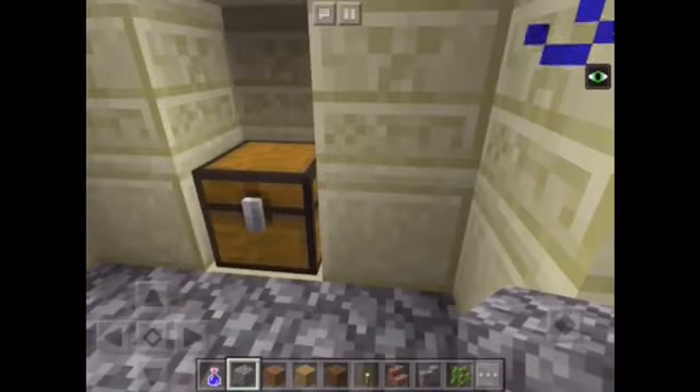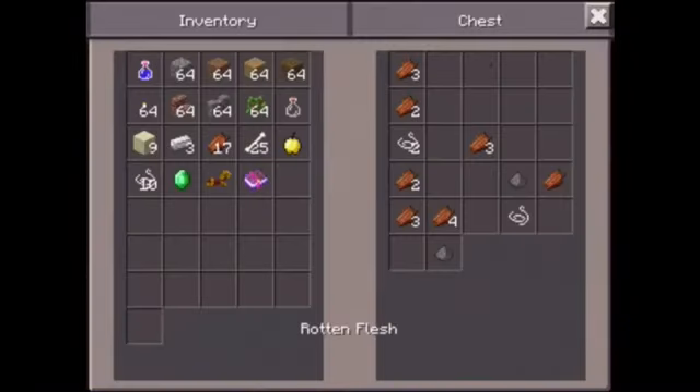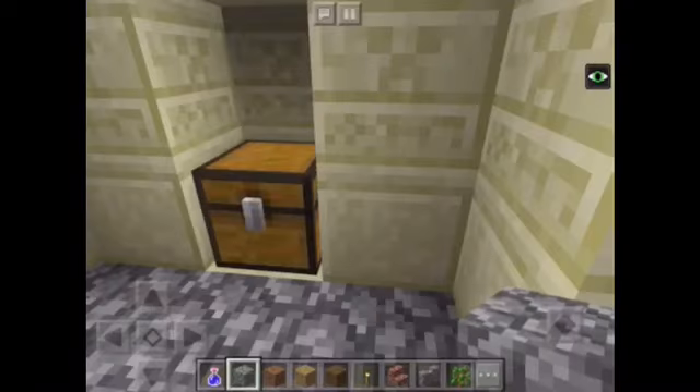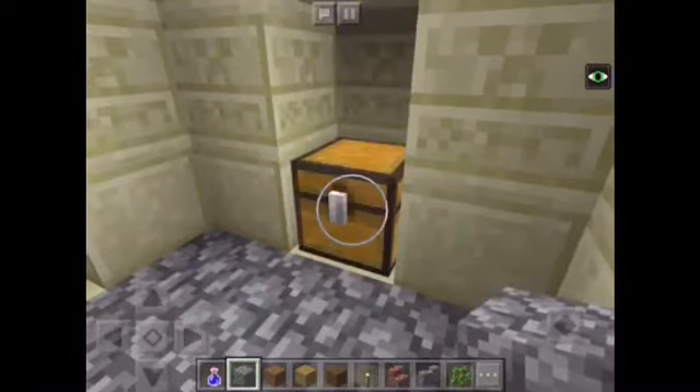And last chest: nineteen bits of rotten flesh, two pieces of string, two pieces of gunpowder, and another piece of string which makes three. Three pieces of string — that's why we've got to bust our way out of here.